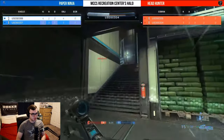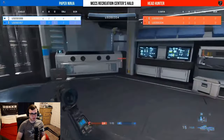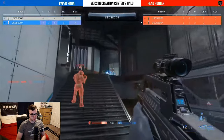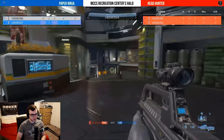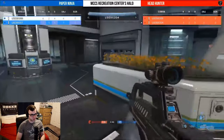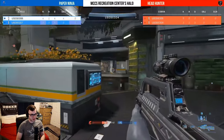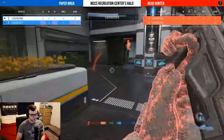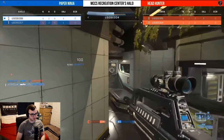You can see Headhunter using that teamwork. It's nine to seven as Headhunter kind of plays the slow game — just hanging around top mid, not over-committing to either side. They're able to see and respond to where the fire comes from. They've noticed it's coming from yellow base and double 71 is clinking up a nice kill.